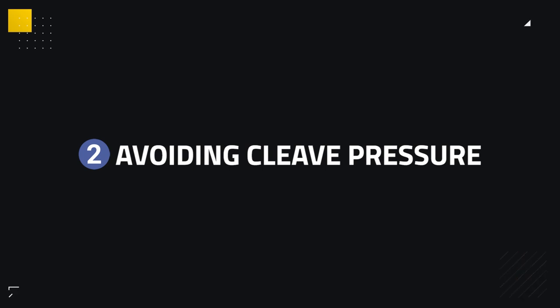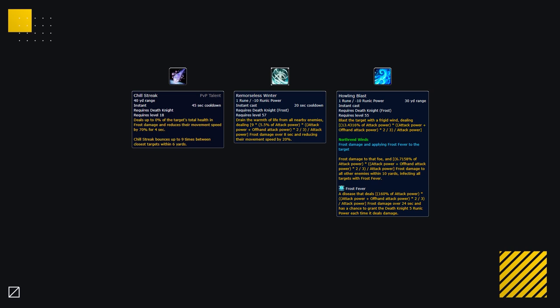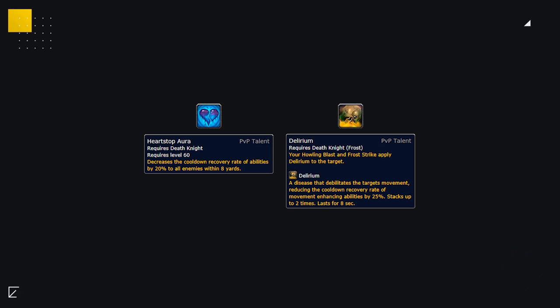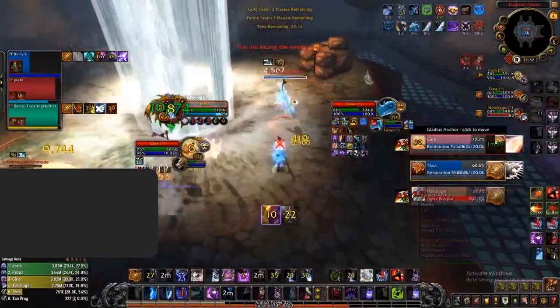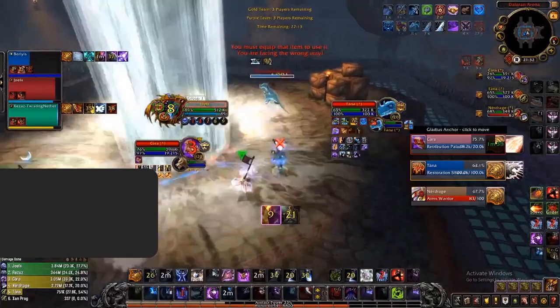The second way to counter a Frost DK is to avoid cleave pressure as well as Chill Streak. Frost DKs are arguably the best cleavers in the game, dishing out incredible two-target pressure constantly, requiring the two targets to be stacked due to their natural cleaving abilities. Notably, Frost DKs deal relatively weak single-target pressure. They always have Heartstop Aura and Delirium up, so staying out of their range avoids Heartstop Aura, letting you deal damage better and preserving your mobility cooldowns.